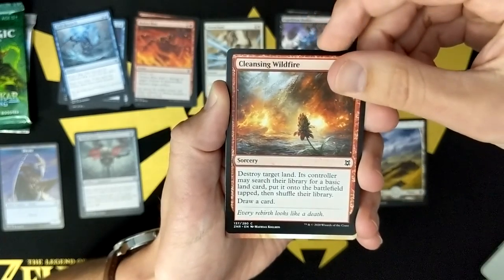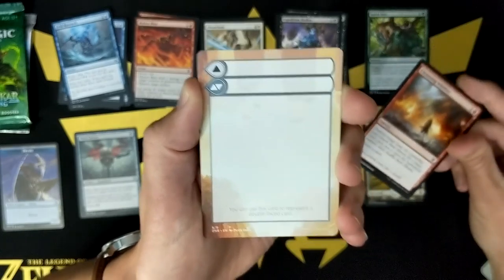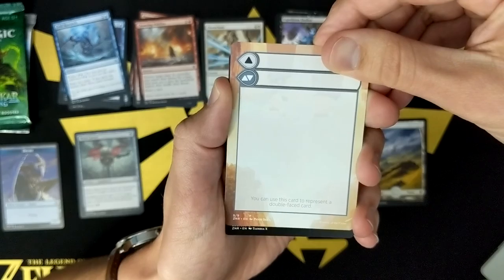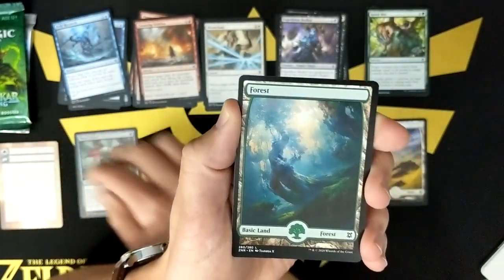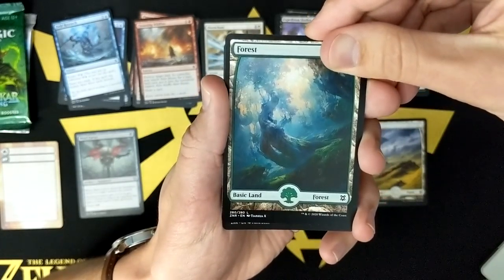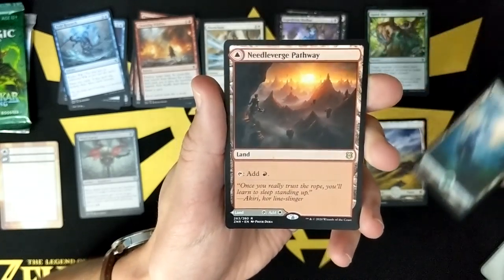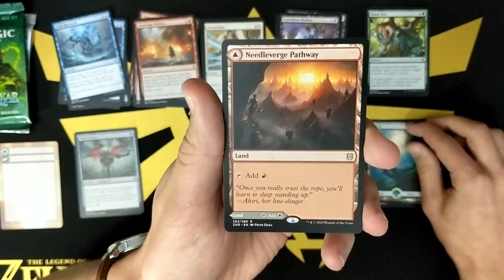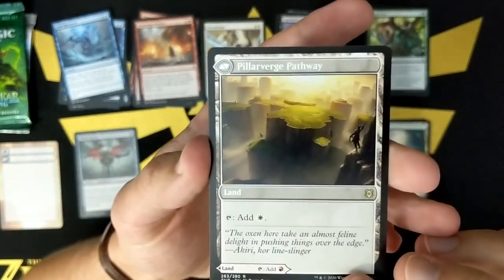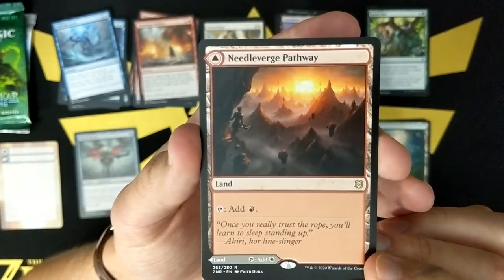Are there art cards in the regular draft boosters? We've got the Modular Token. Forest — nice looking forest. And this one's a rare — one of the Pathway lands, whatever these are called. Pillar Verge Pathway and Needle Verge Pathway. Very cool.